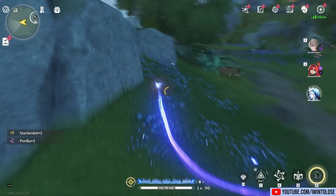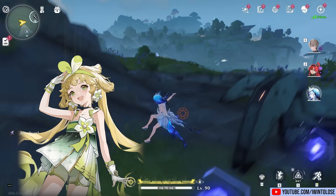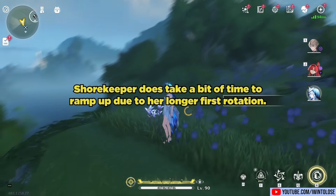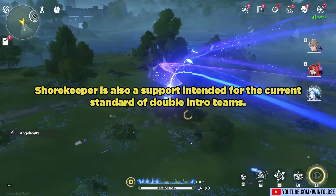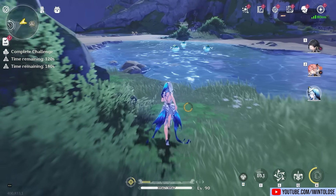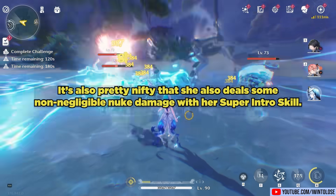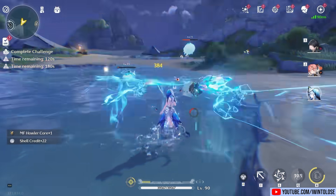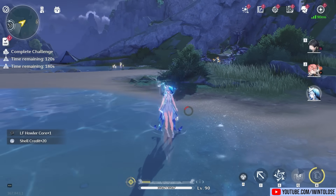Shorekeeper is an incredible healer who doubles as a support character. Thanks to her existence, you can now have two top-tier healers — Verena and Shorekeeper — to split off for your different teams. She does take a bit of time to ramp up due to her longer first rotation, but once the engine is running, she keeps things going faster than ever before. Shorekeeper is intended for the current standard double intro teams, and while this meta may change in the future, she is currently dominant in that playstyle and also deals some non-negligible nuke damage with her super intro. If you're in need of a second top-tier healer, you can't go wrong with Shorekeeper. As always, I appreciate every single one of you — this is iWinToLoseGaming, signing out.